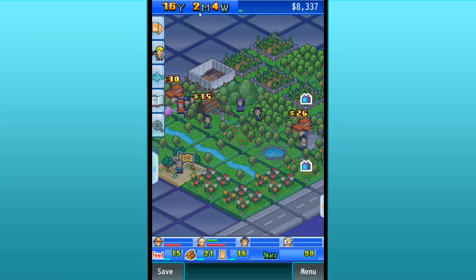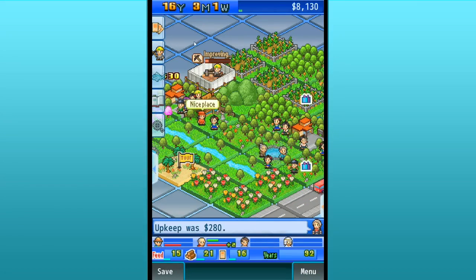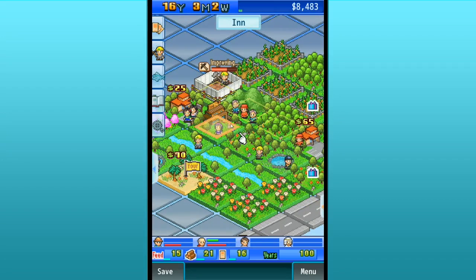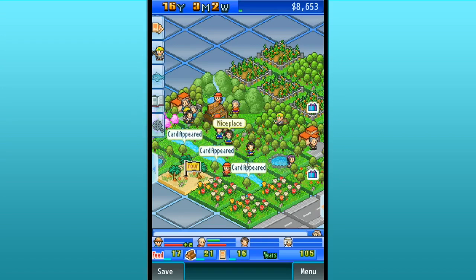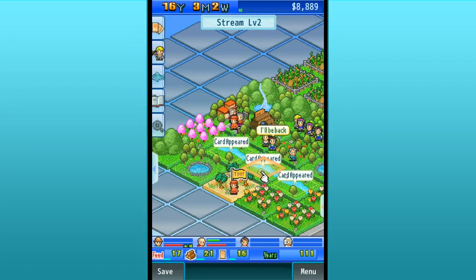We're in month number two, so hopefully there's month number three. And look — we're making like $3,000 a month right now. That is just amazing. We should be able to hit the next ranking no problem, it's just a matter of time and patience. Cut weeds is complete — waterfall level one! Environment is just going through the roof on this beautiful waterfall, and the fame is over 30. Oh, and a card has appeared!